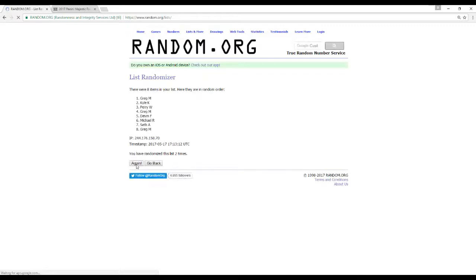Now we'll call out where all the cards are going. Here are our 8 names randomized 5 times. Let's get our divisions. Guys, we do have a pick-your-team case break of this coming up as well.